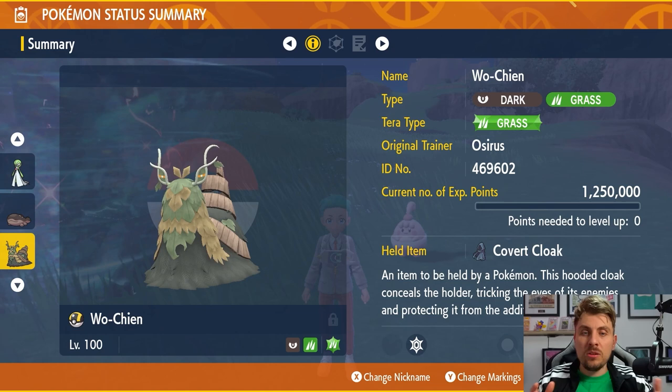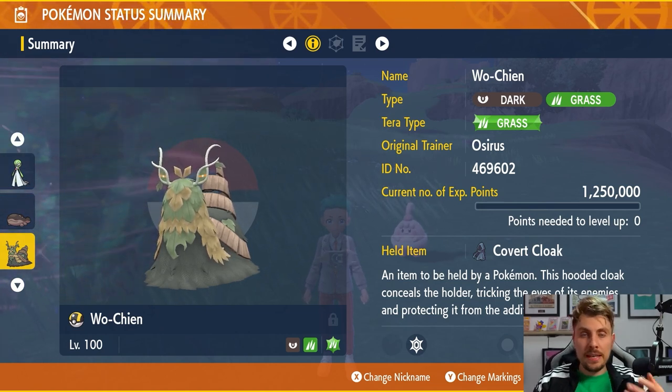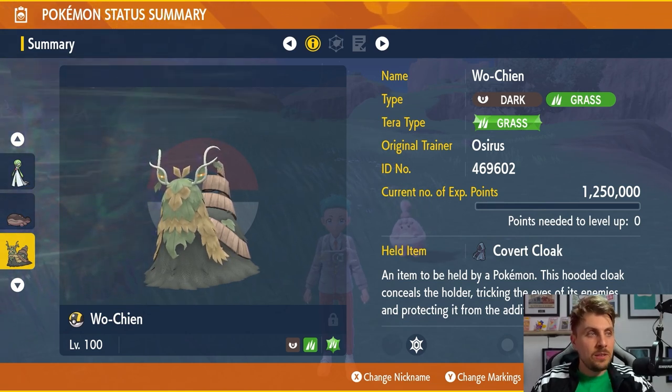That is Wushen — another really consistent build, and something every player will have access to pretty easily. It's not a version exclusive or anything like that, so you'll be able to get it and use it in these raid events. It is level 100 and hyper trained with all 31 IVs.